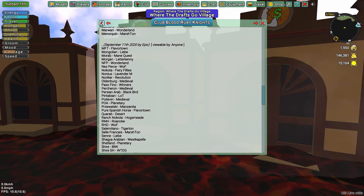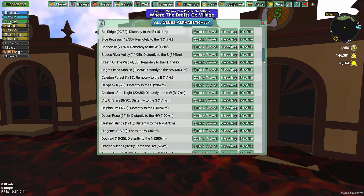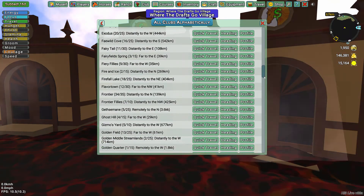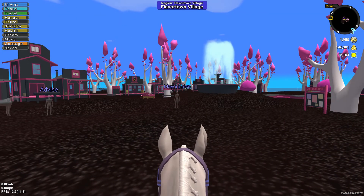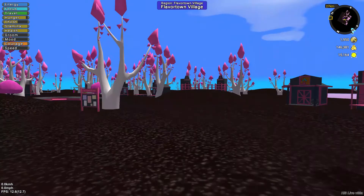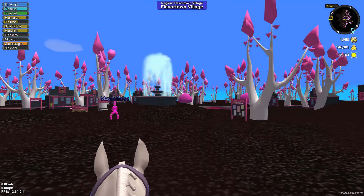We're going to go back on this back button here and look for Flavortown. Here it is — quick travel. Let's see if we can find where the trader buildings are.